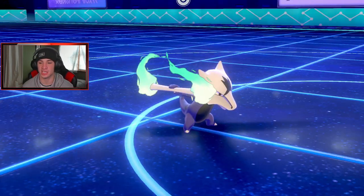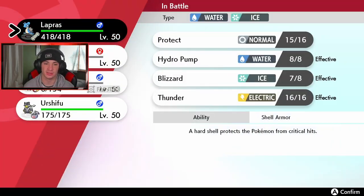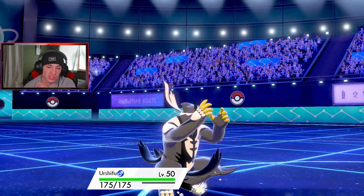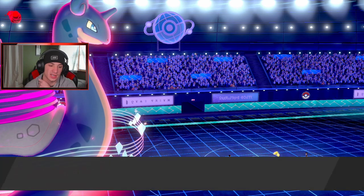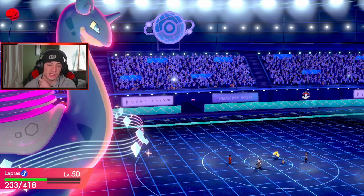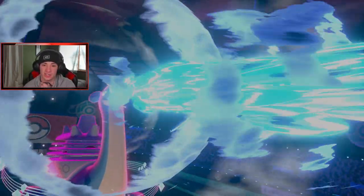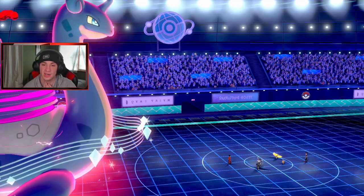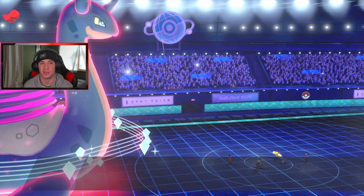Sableye comes out and there goes my Eject Button — you buttery biscuit! That's just going to leave Whimsicott to come out. He's probably going to try to drop a big electric move. Whimsicott has come out. Regieleki stays another turn — Thunder Cage is going to come out. Do we swap now? He's going to trap us. This dude's actually playing really really well. Max Geyser goes — I have Sucker Punch and Urshifu should outspeed, but Tailwind might be down.